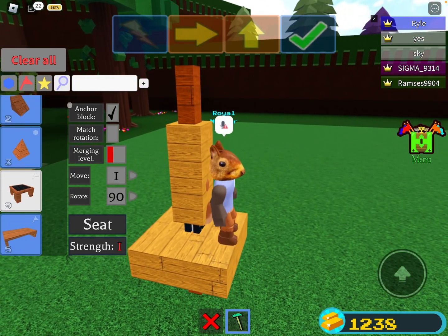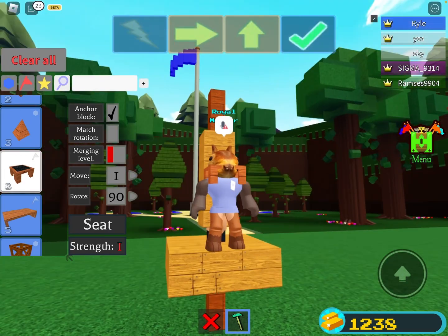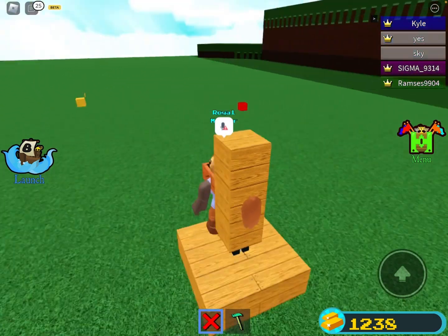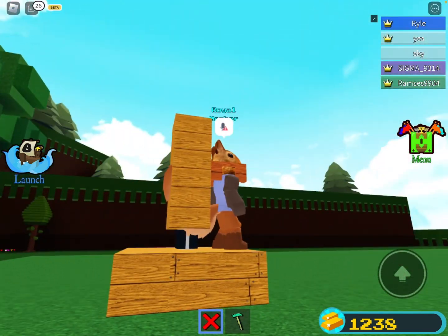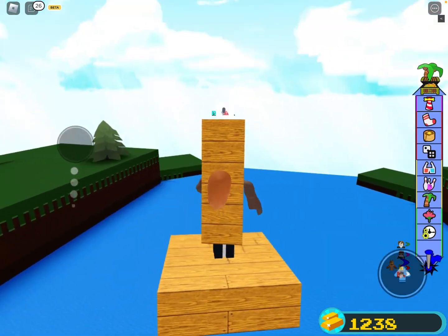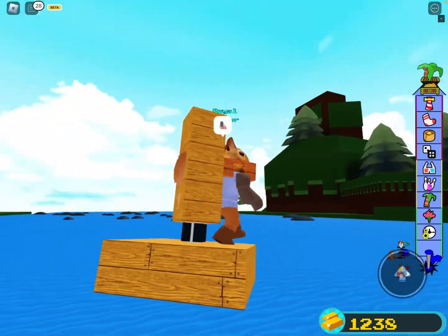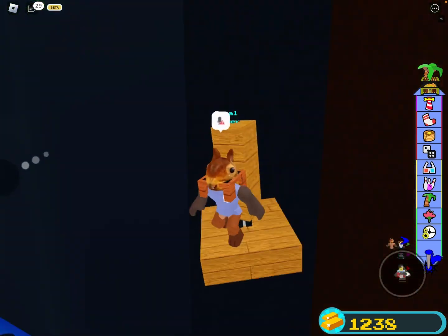Then delete the seat. Then put another seat right here under your head, and then delete these two. Then launch, and then you can fly. Press the jump button to go up, and to move you just move normally with your joystick or whatever you use.